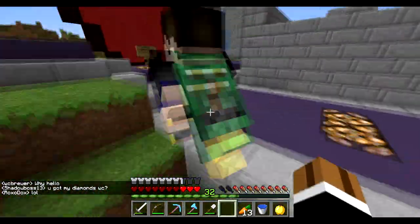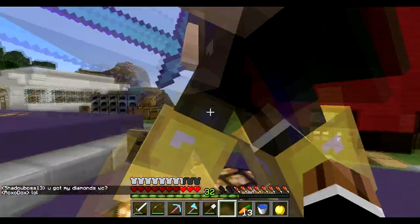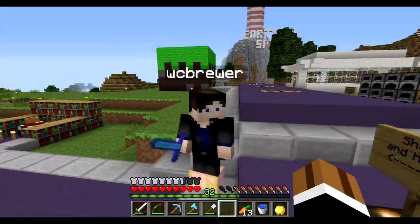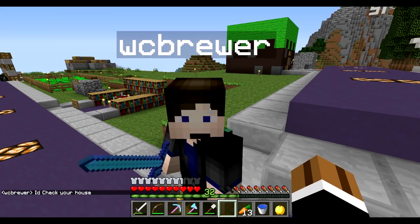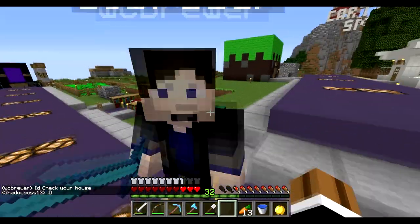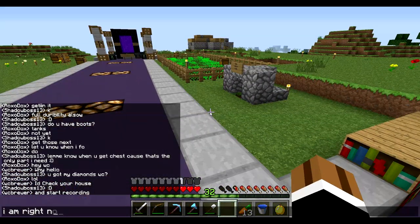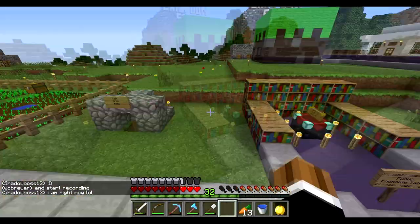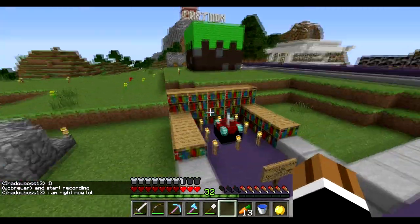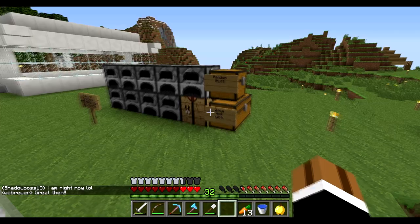Hey, he owes me four diamonds — let me see if he has them. Because he owes me four. What did you do to my house? All right, but while we're here, let's find a crafting table — there's one over there — and we have wood on me, right? Okay, cool.